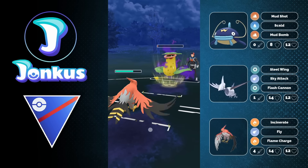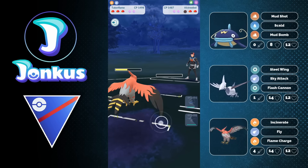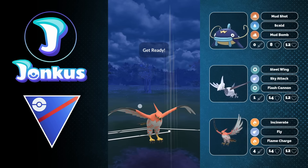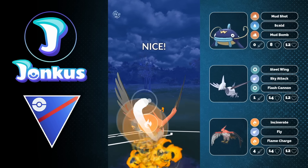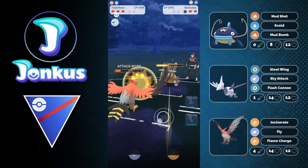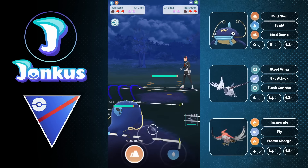First off, we're going to have the Seisop of the Skarmory — having access to the buffed Steel Wing is very cool for it. We're going to have the Talonflame in the back going to be able to sweep endgame with Flame Charge plus buffed Incinerate. But we're going to have in the lead our good friend the Wishcare, going to be able to beat those Bastions, those Steel-type Pokemon in general that you definitely don't really want to face especially with your Skarmory or Talonflame.